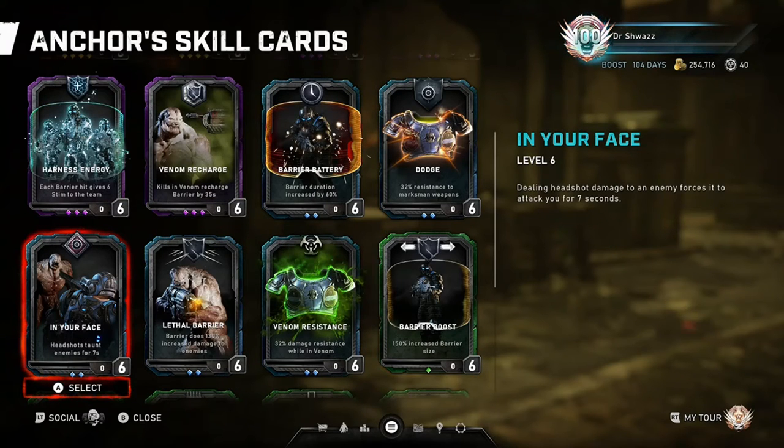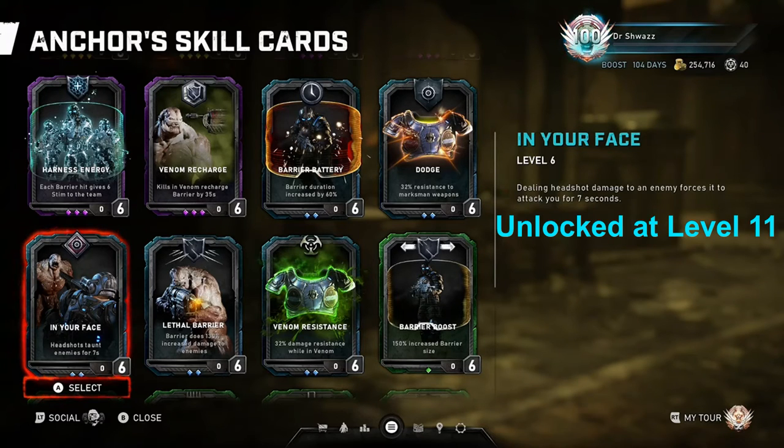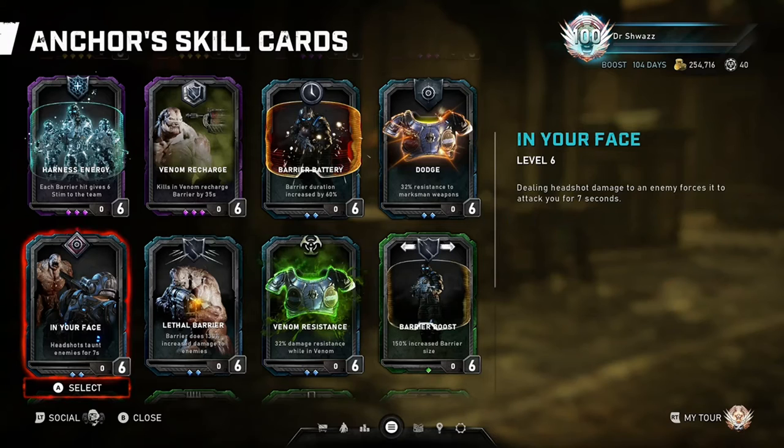In Your Face: dealing headshot damage to an enemy forces it to attack you for 7 seconds. This is a situational card I like to run sometimes, as it makes enemies like Scions, Wardens, or groups of drones focus on the Anchor for a brief period of time, taking the heat off the other two teammates in Escape. In Horde, this card isn't as useful since the enemies are already more aggressive. It's a solid beginner card, but I think this class has more superior cards to offer.